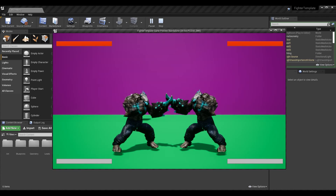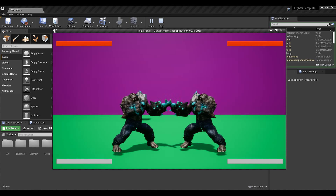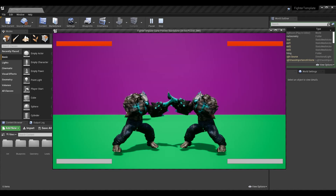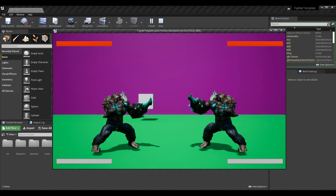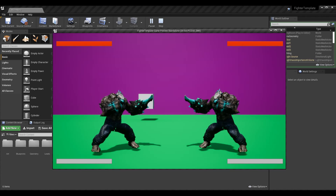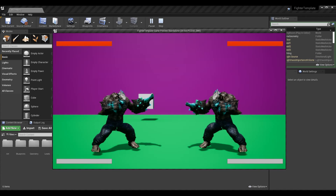Today is episode one, so what we're going to be going over is pressing an input or chain of inputs to perform your super move, your ultimate attack. We're going to cut away to the character - all dramatic - he's going to do a little animation, and then we will return to the regular fight scene and he will do his attack.